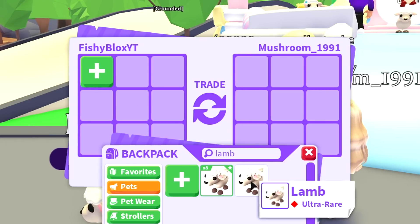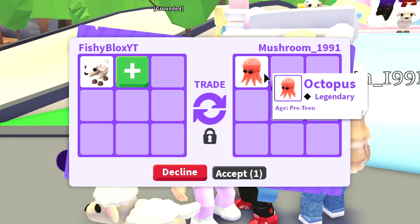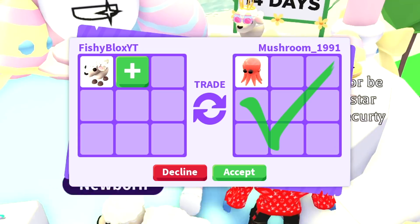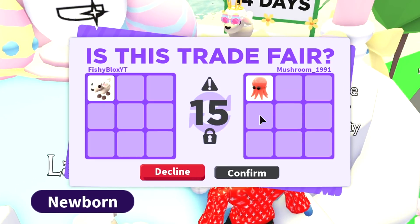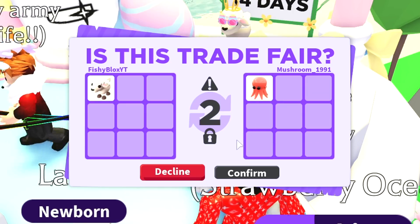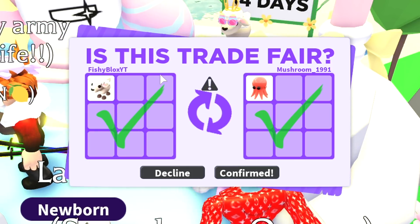We have Mushroom — let's see what they have to offer for the lamp pet. We got the octopus. The lamp pet is in game for 14 days and it's going to be like a special, valuable pet. You know what, let's get a legendary pet — I'm going to go ahead and trade for the octopus. We traded the first lamp for an octopus, which is not bad.